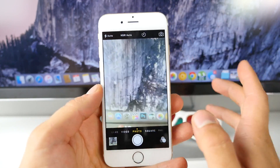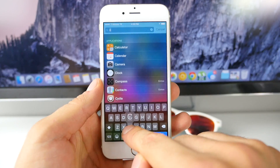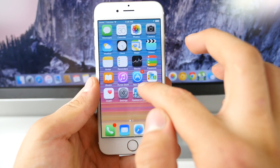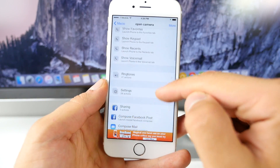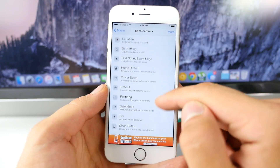I could see this one in particular being useful: say you're texting, something's going on in the background, and you really want to quickly take a picture — all you have to do is hold the key, boom, it takes a picture. There are so many shortcuts in there — it's not just limited to camera; there are a lot of settings to flip through. Definitely check this out — it can be really helpful.